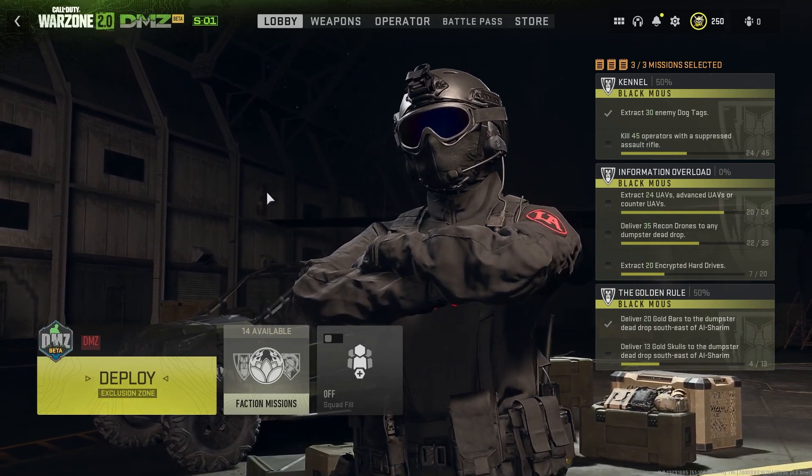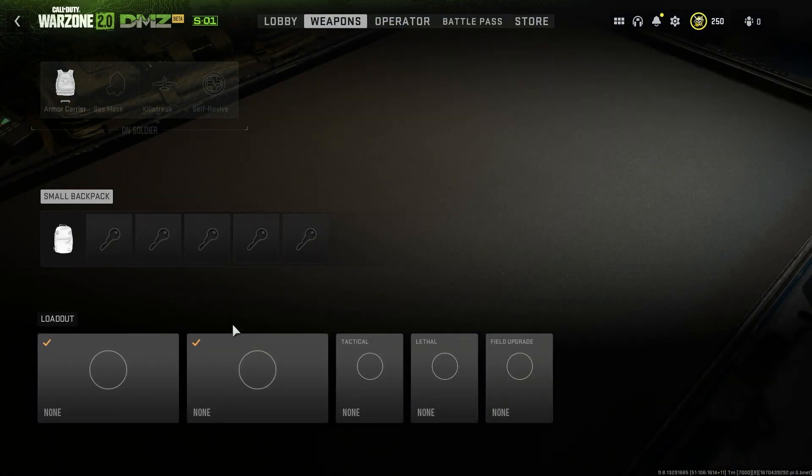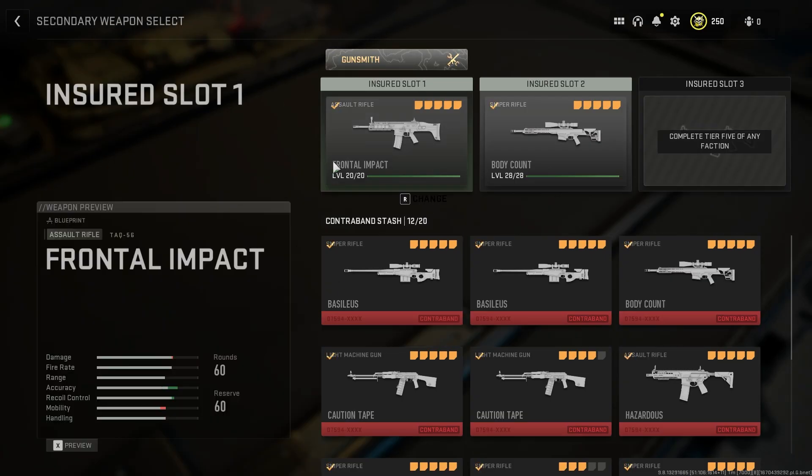So you're going to go to the DMZ main screen here. We're going to go up to the weapons section. In the weapons section, we're going to pick either of these two empty slots that we have here. And once we get here, we're going to pick one of our insured slots. So if you haven't completed a lot of the quests, then you probably only have one of these. So let's go through here and select change.